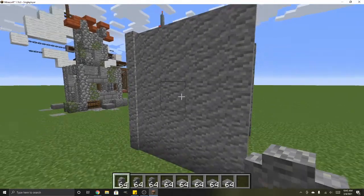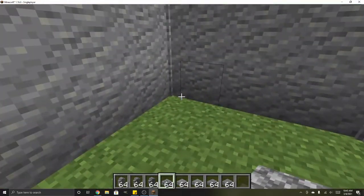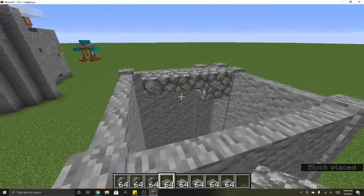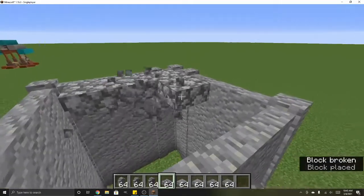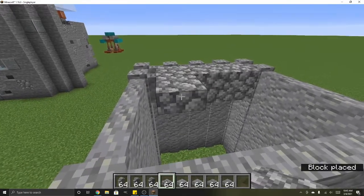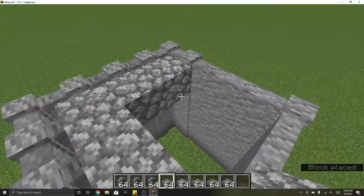Now that we've got that done, we want to go ahead and make a roof on the inside, and we can do that with slabs or with full pieces. The advantage to using full blocks is that the wall pieces will actually connect, whereas if you only use slabs the wall pieces do not connect. That's why I use full blocks on this part to make a roof.